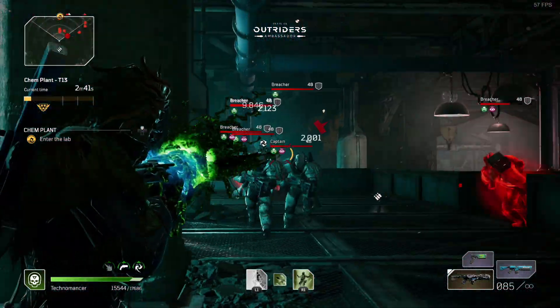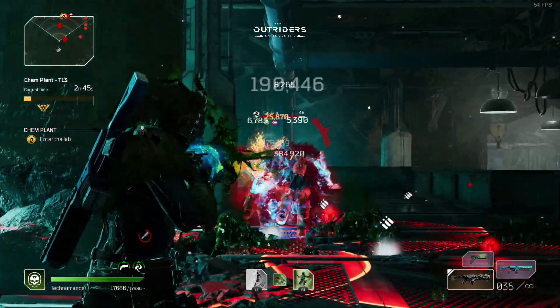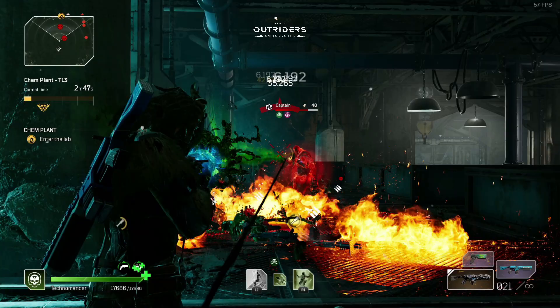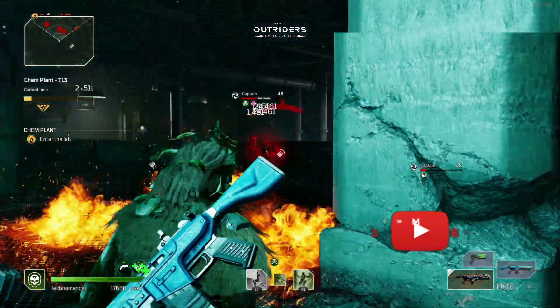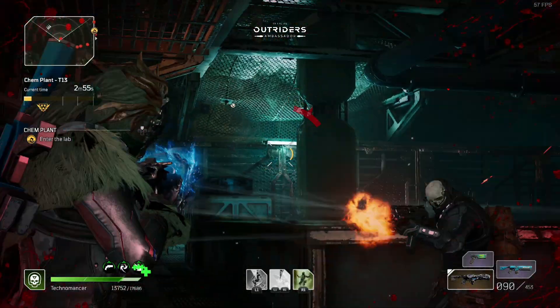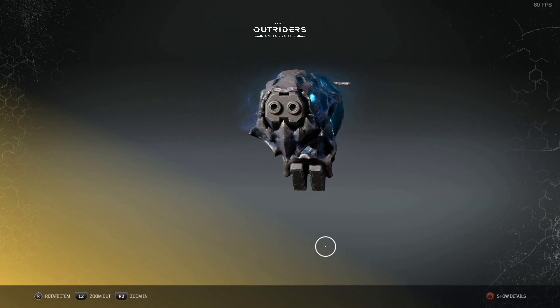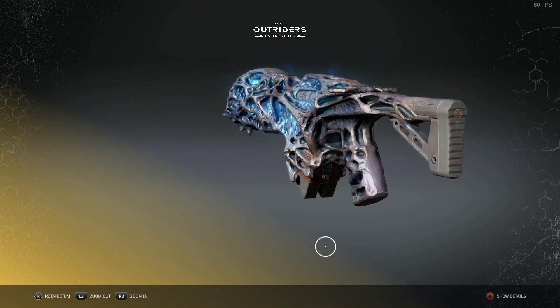It's also a really good backup weapon period. If you've got a build that uses a certain weapon and it works well, but you run out of your anomaly rounds — Twisted Rounds, whatever you want to call it — and you need to switch weapons quickly, this weapon works really really well for clearing out anybody that's in trouble.